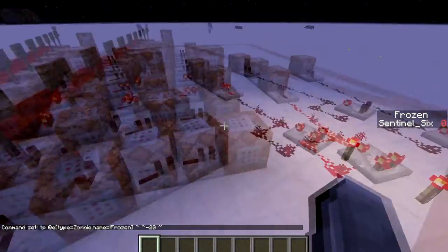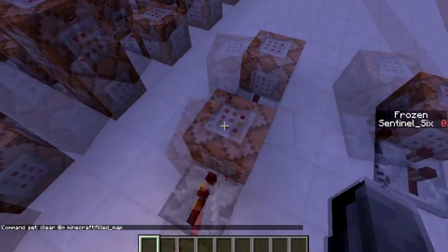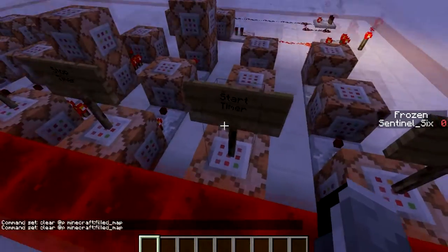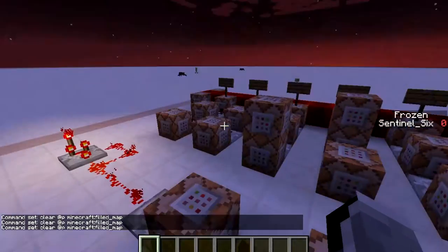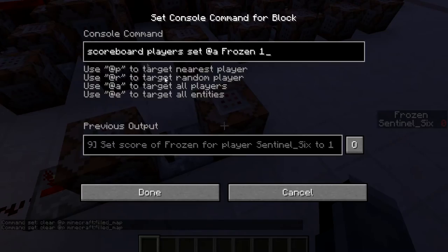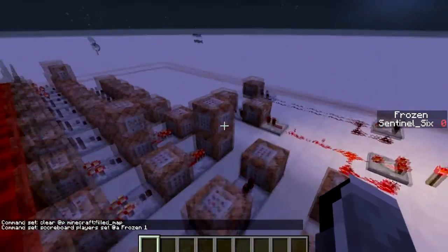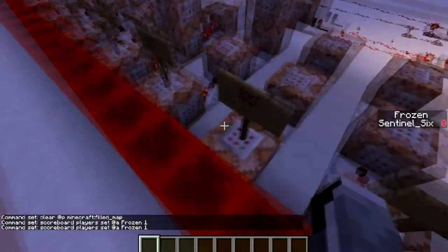This clock is constantly clearing my inventory for a filled map. It's on a separate clock because hooking it to the main one wouldn't properly activate the comparator — the clock may have been too fast. This clock clears the filled map and sets the player's 'frozen' scoreboard score to one, which is how the system activates in the first place.